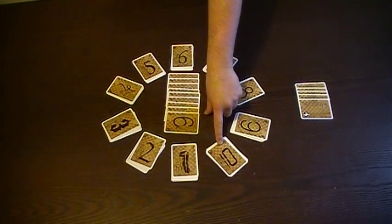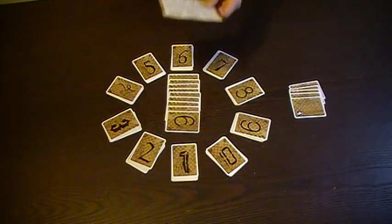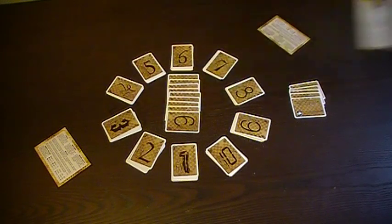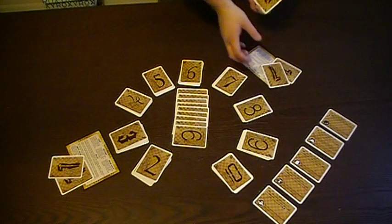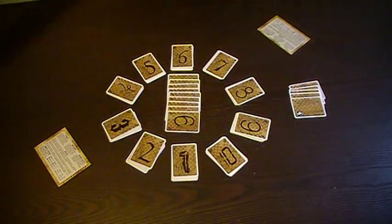The exception is number 10 — there is no achievement for the information age. Give a reference card to all players and return the remaining player boards to the box. Finally, after everything else is set up, each player receives two cards from the prehistoric age. And now you are ready to play.